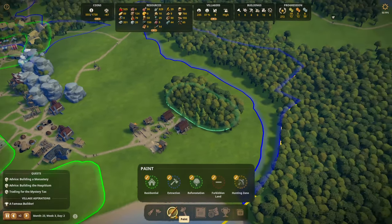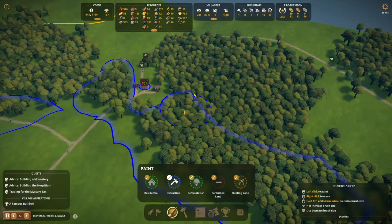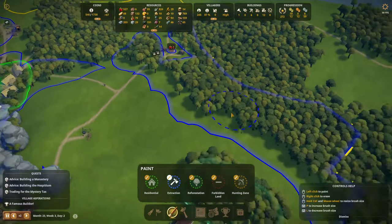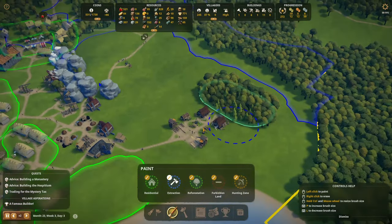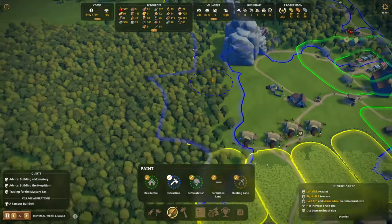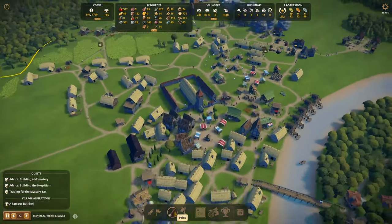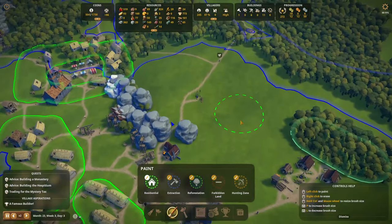What we could do soon enough is start telling the cutters close to this area to chop here, and the others should go for the further-away forests. Maybe get another forester — we have one in here but we haven't set this to be a forested area, which was a bit stupid. Now he can actually go get that, so that's good. We've cleared all the forests here so that's no longer an issue.